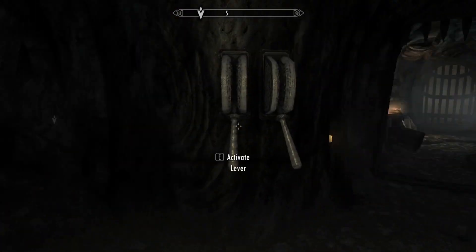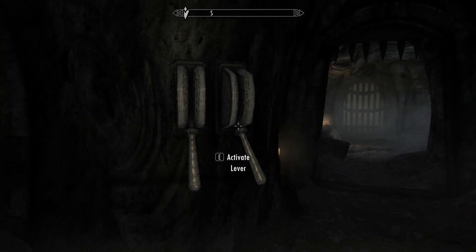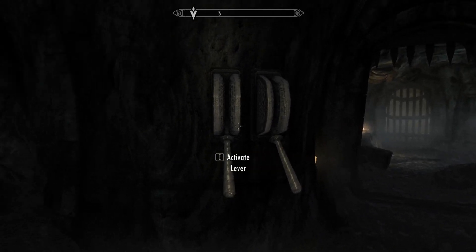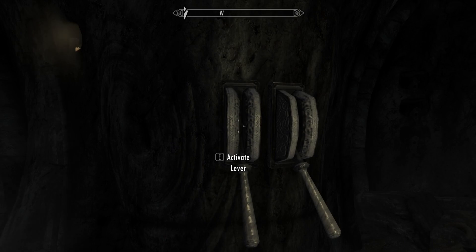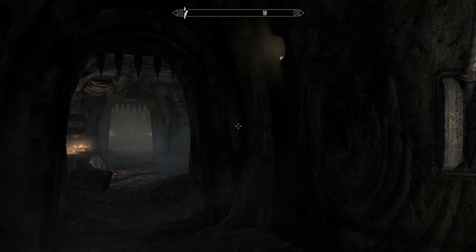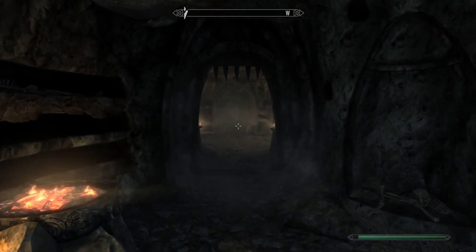Once you make your way into the crypt, you'll find a lever puzzle. To solve this, you're going to make the first lever on the left up, and then the second one is going to go down. And then on the opposite wall, the first lever is going to be up, and the next lever is going to be down. After you do that, the pathway will open.